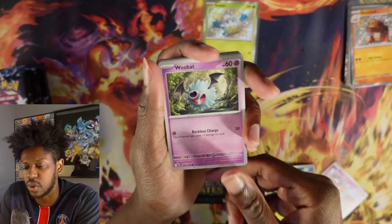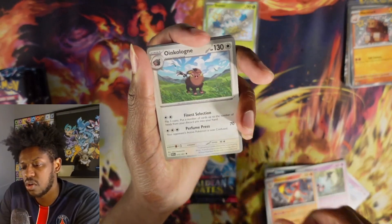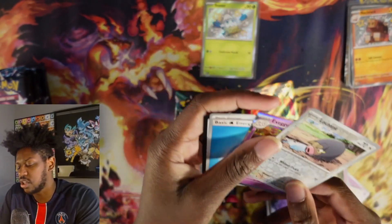Wubat, Gengar, Charmeleon, Oinkaloin. Neuvern EX — full art! Let's go, baby. Reverse and Executor holo.